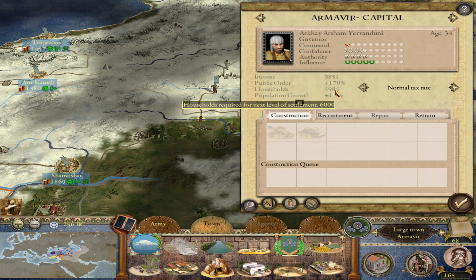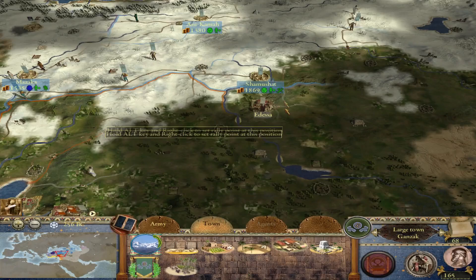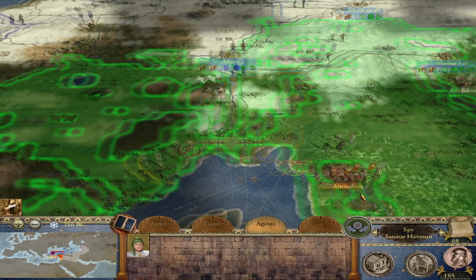Let's check the capital. Next turn we'll have enough population to upgrade our capital, which will be very nice. Hopefully I have enough money — I don't think I'll have quite enough. But everything is going great. Let's end this turn and see what the Nabataeans and Seleucids have planned. I'll get this guy to spy on Kilikia and keep an eye on what's happening near Antioch.